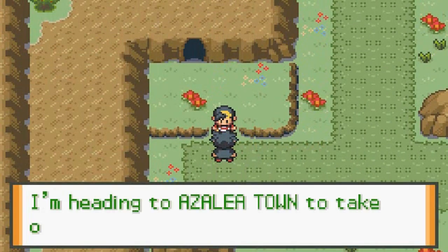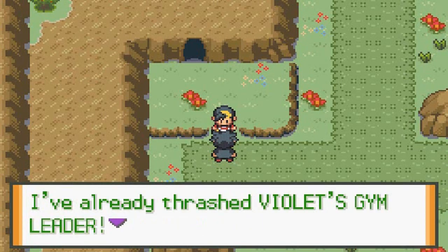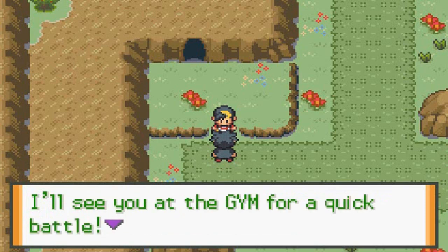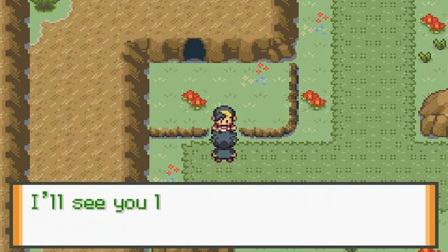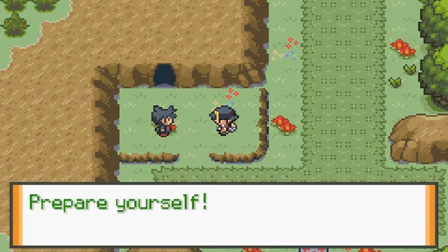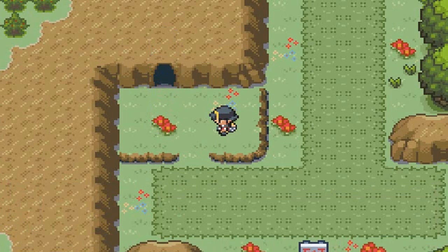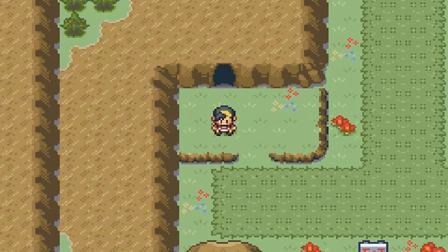It's you again! I'm heading to Azalea Town to take out the gym leader. I've already thrashed a city gym leader. I'll see you at the gym for a quick battle, just to show you how strong I've become. I'll see you later, Draven. Is that our rival? Our friend? Prepare yourself. I don't know how to take this guy — is he threatening, or is he a friendly rival?